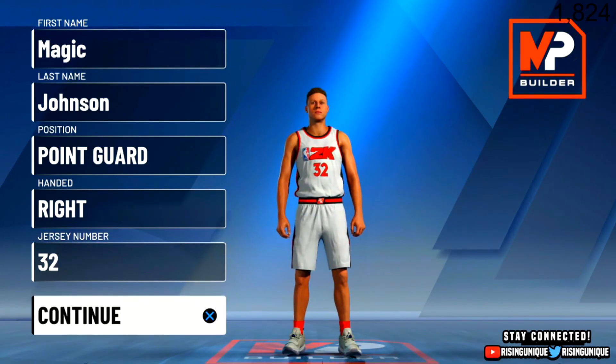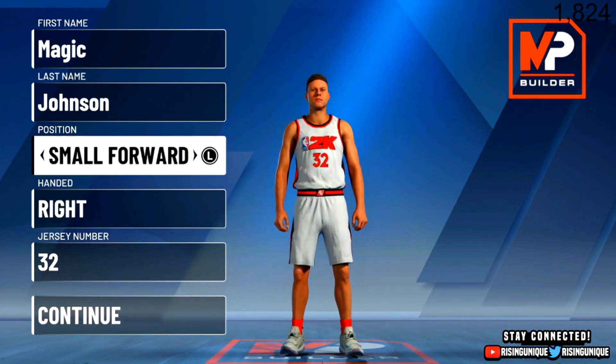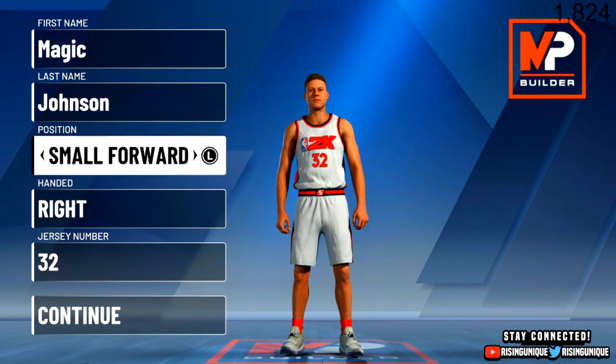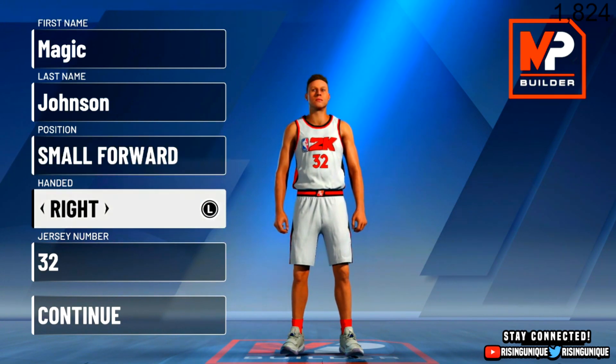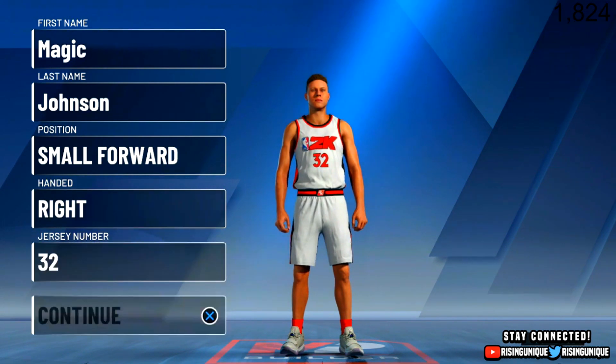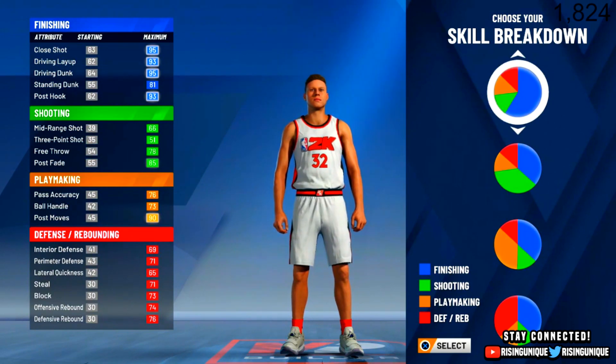What's good guys, it's Rising Uniques. In this video I'm gonna be showing you guys the best Magic Johnson build. The position is small forward, right-handed or left-handed doesn't really matter, jersey number obviously 32.